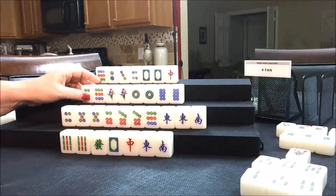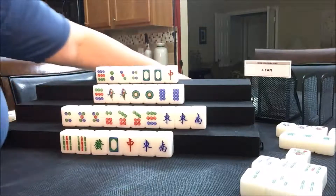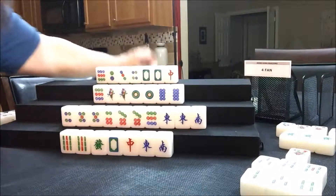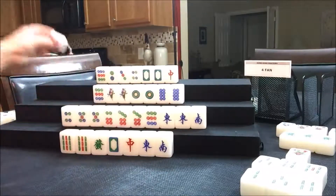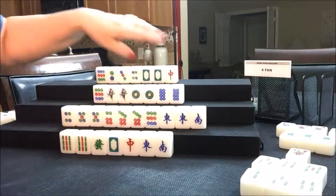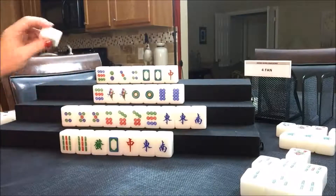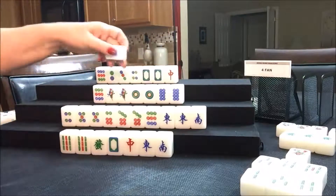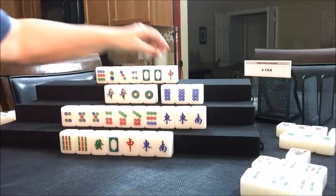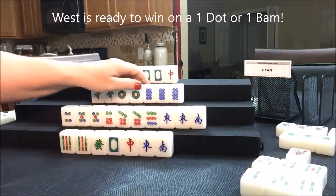Nobody can take the six dot, so we'll draw for North — three crack, discard. Draw for East — nine dot, not a keeper. Nobody's ready for a nine dot. Draw for South — seven bam, not a keeper. Draw for West — eight dot, nice. We'll throw nine dot. They're ready to win on either a one dot or an eight dot for an all pong hand. And remember, they have their own flower — that's a fawn. All pong is three fawn and their seat flower is one fawn. Plus they have a pung of West — so they're going to end up with a five fawn hand.